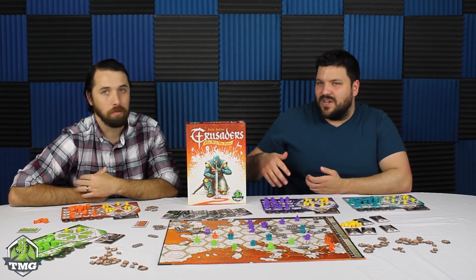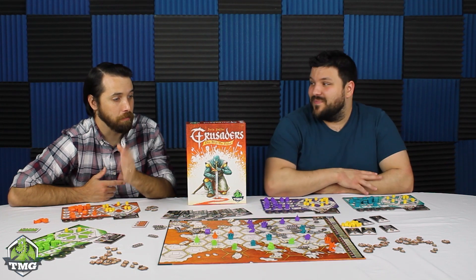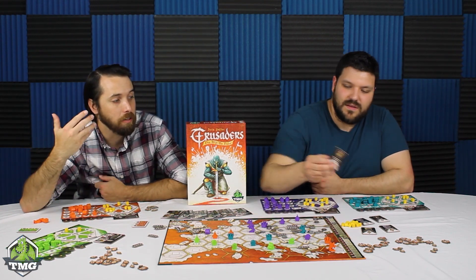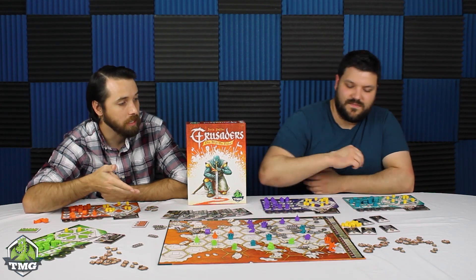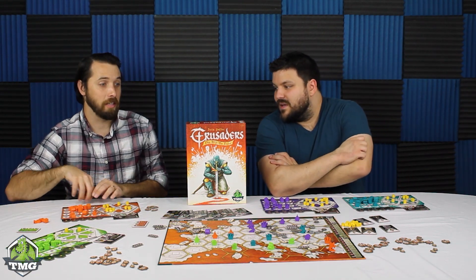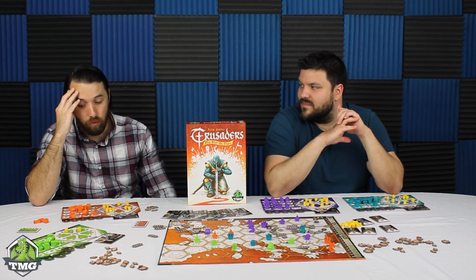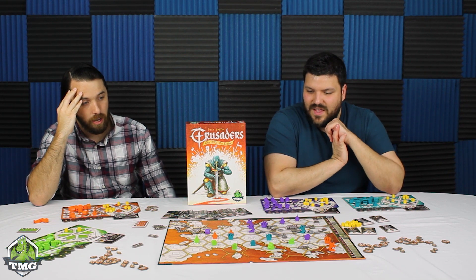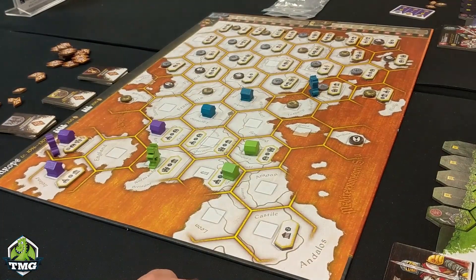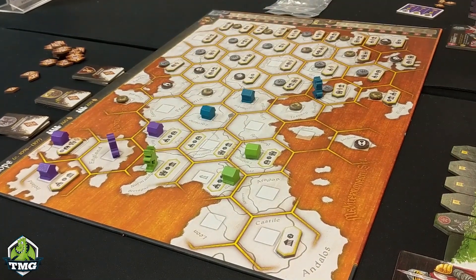You're never going to build all of your buildings. You're going to build your fourth building on maybe two tracks at most if you're being really efficient with building. If you're fighting the Saracens — when you defeat them you can pick either three victory points or build a building type shown on the tile for free. You could maybe max out three tracks. It would be really hard to put out all 16 of your buildings. Also, the top building lets you unlock other knights, but it never really felt like that big of a deal.